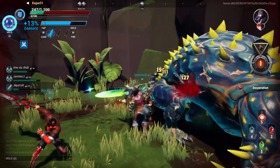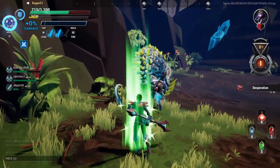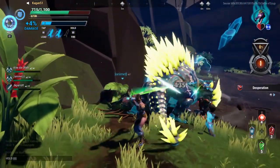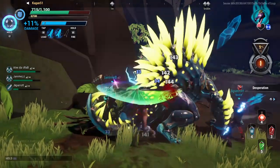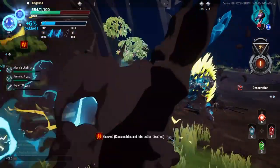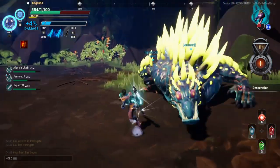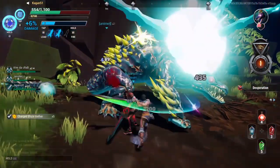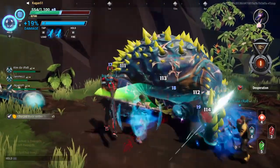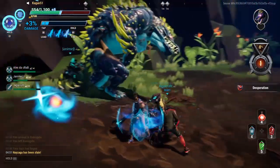Oh, that actually hurt me a lot, I don't appreciate that. Let's crank one of these off, maybe get some health just in case. There we go. Got his tail — nice, smack him in the face. One of my teammates is down, that's not great. This guy's about to die any second now. Get my last power up here for the next one — there we go, I'm gonna use it on this one.